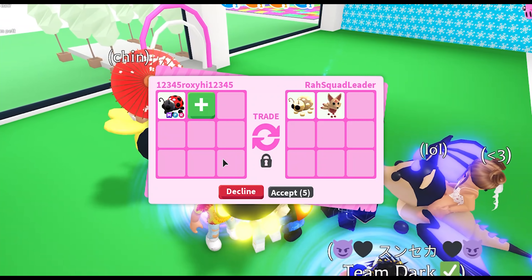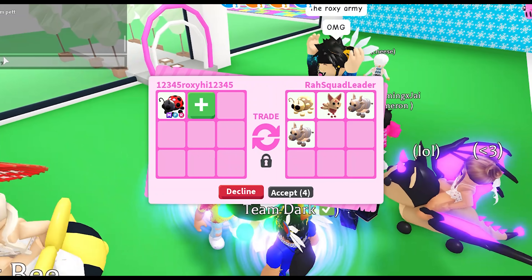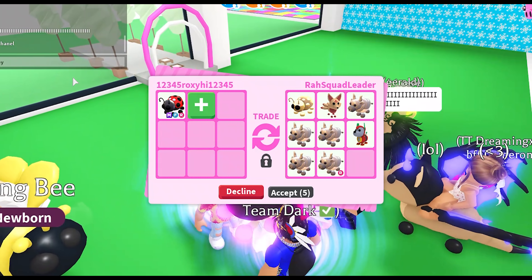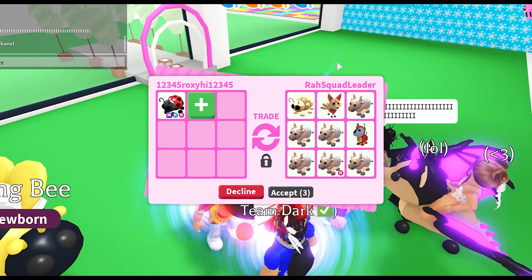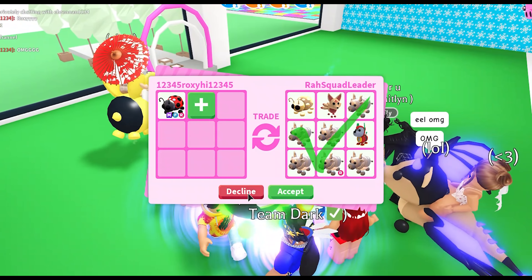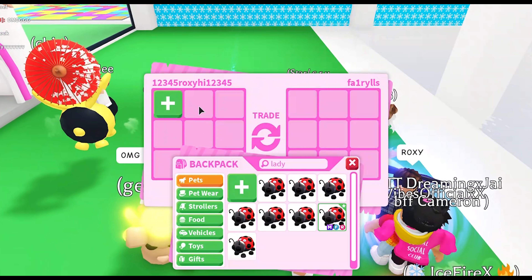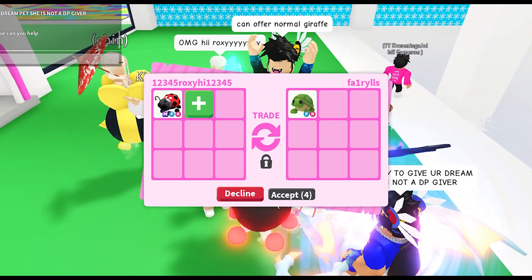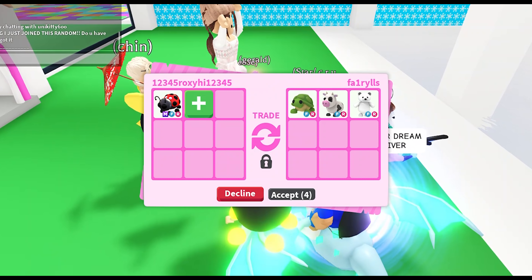Hello there, Raw Squad Leader! They added a golden ladybug — golden and diamond ladybugs are legendary — a kitsune, a lot of metal oxes (they could make a neon metal ox, which is pretty cool), and a normal robot dog as well. They accepted, but I'm going to decline because I think I have quite a few metal oxes already.